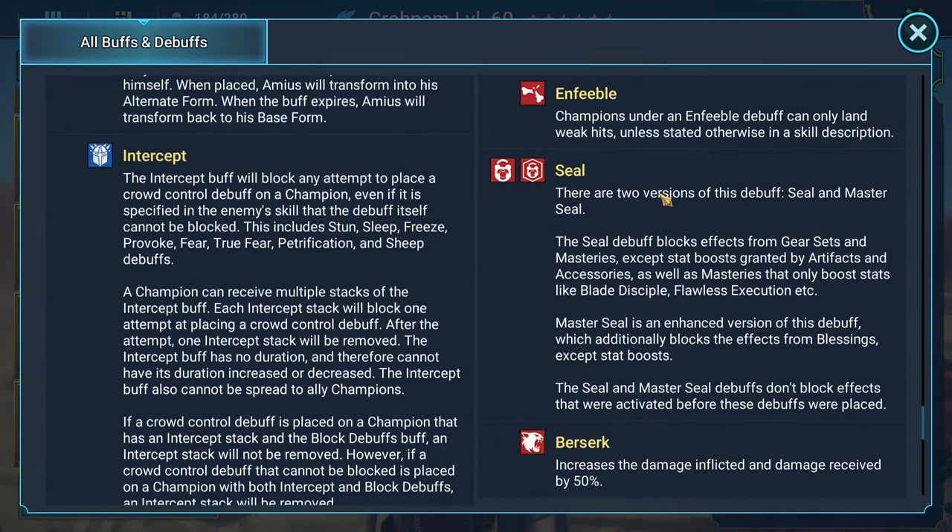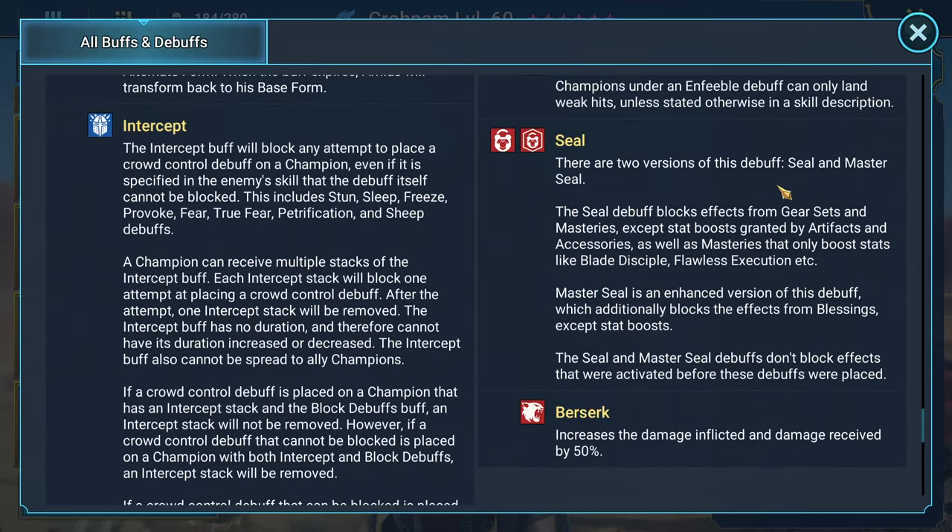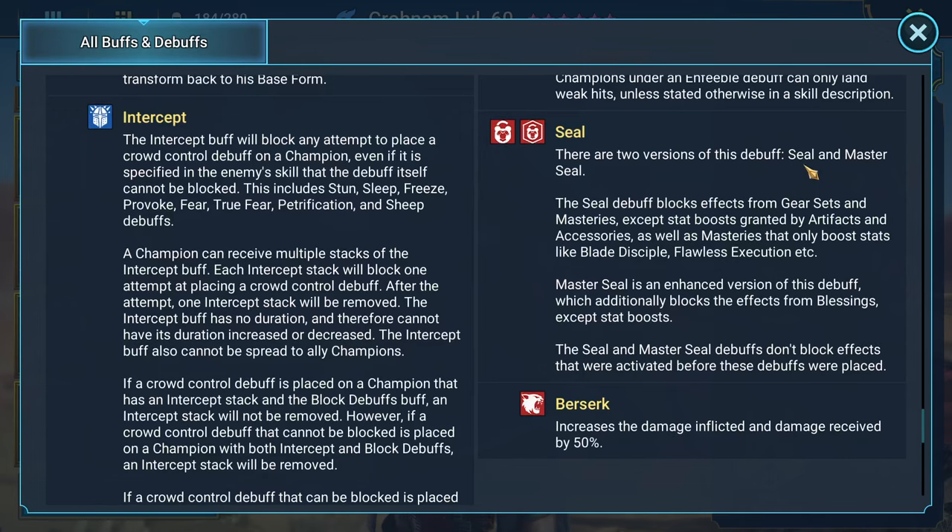There are two versions of this debuff: Seal and Master Seal. The Seal debuff blocks effects from gear sets and masteries, except for stat boosts. I think we've seen this one before — it makes gear set effects inactive.